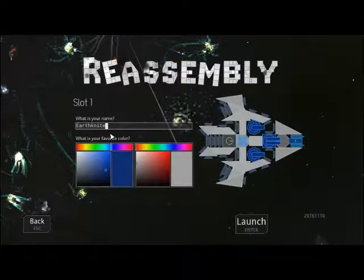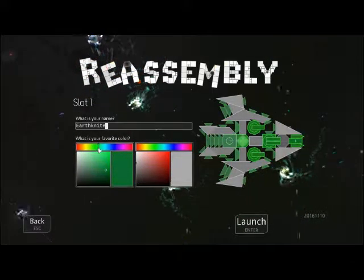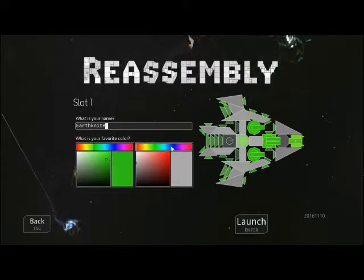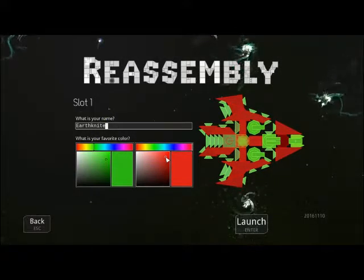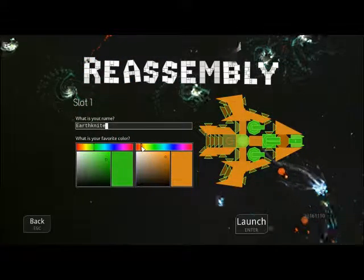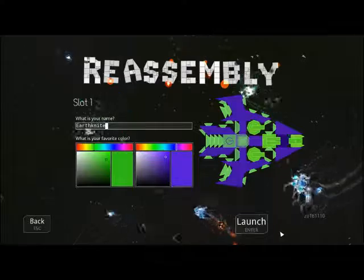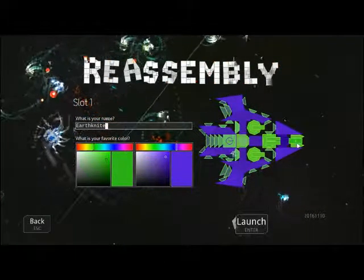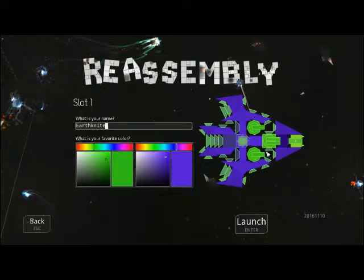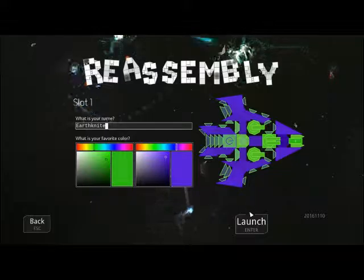We are going to start a Terran playthrough. We get to choose our color palette - let's go with a very bright green with a really dark red. I like that color, it makes the green stand out. On our starting ship we have a missile launcher, black cannon, plasma lasers. All these little things right here are thrusters. You have your generator and then this is your ship's core. I'll go over more of these parts when we actually start. Let's launch.